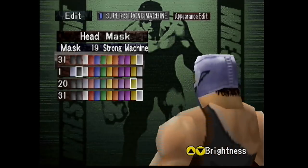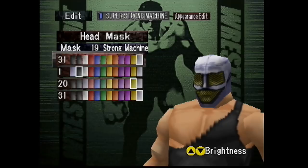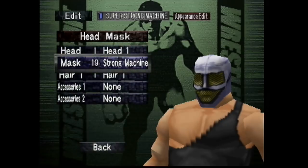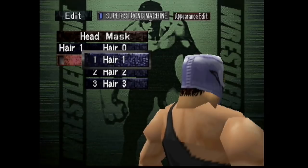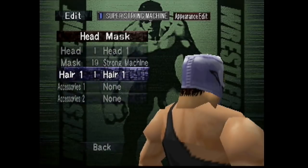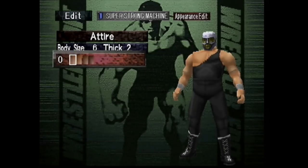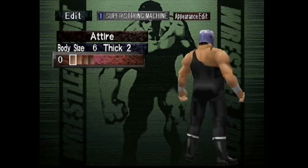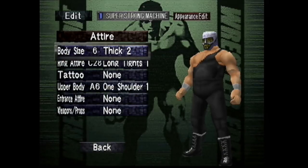For the colors, for the first mask, we did 31, 1, 20, and 31. This is the primary Strong Machine mask that he used the most — this one and the black one, he always usually used the most. And for hair, hair 1, for the little hair sticking out behind the mask. Body size 6, keep it at the 0 skin tone color.